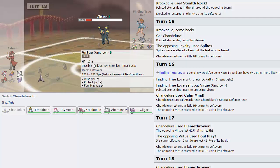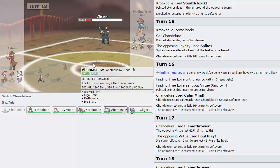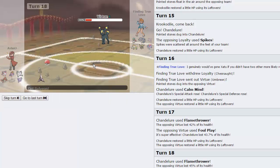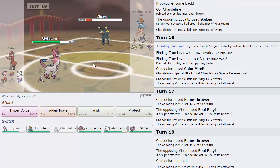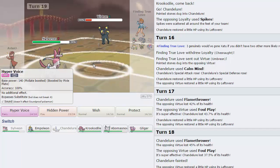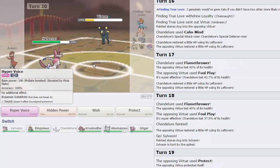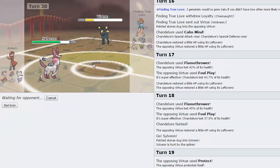His Umbreon can't even switch on any of my Pokemon anymore. We'll go Sylveon. My Rocks are up so I'm free to fire off a Hyper Voice. I don't care if he goes Steelix — it doesn't really matter. His Steelix doesn't have any residual recovery, so I'm just going to fire off another Hyper Voice. Hopefully he predicts Hidden Power Fire and doesn't switch out. I would love to get rid of this Umbreon right now.